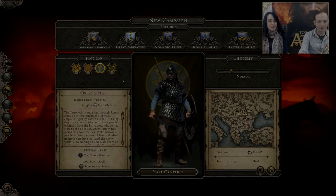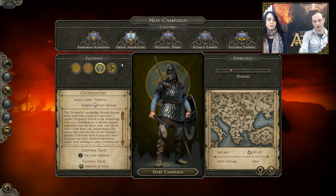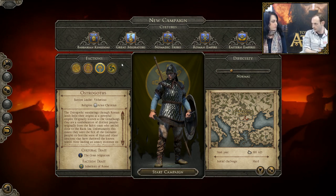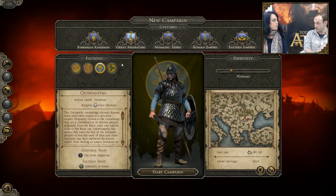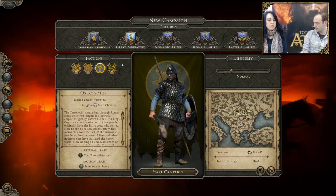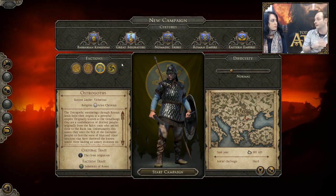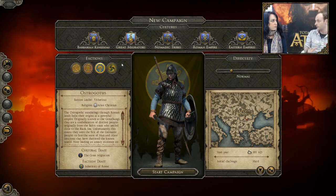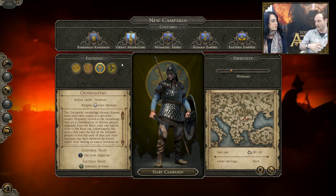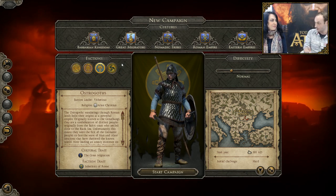So we're going to play as the Ostrogoths and jump into a campaign. The Ostrogoths were a faction of the time, originally formed from the Goths — the Goths broke into two separate factions under two different kings, the Ostrogoths and the Visigoths, when they were basically uprooted from their lands. At the start of the game, both of them are migrating factions, looking for a home, and they find themselves in the territory of the East Roman Empire. The East Roman Empire don't really want them there.